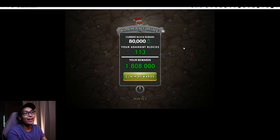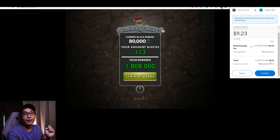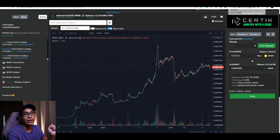As you can see over here, I have mined roughly about 113 of that Adamant gem, and my total reward is about 1.8 million ADMC. But right now I'm going to claim the reward. And as you can see over here, the fees will be quite high — the fees is about $9.31. I will press confirm and we will see how much the exact fees are. So as you can see over here, the exact fees is about $9.28. So we are going to take a look back at our pool coin and see how much we earned.